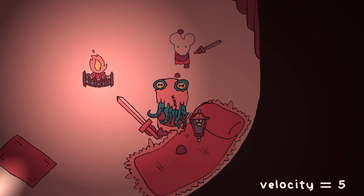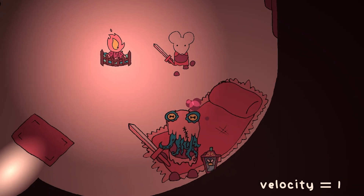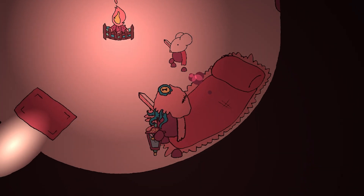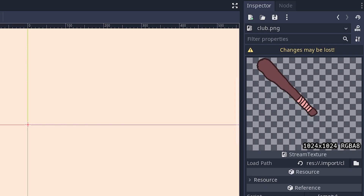While fleeing, I check the velocity of the enemy once a second. If it drops below a low threshold, I add or subtract 90 degrees to their desired direction of flight — this lets them escape to the side. While I was in the swing of adding variation to the enemies, I decided to add a new weapon: the club.